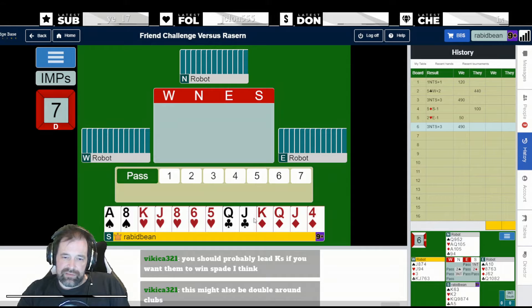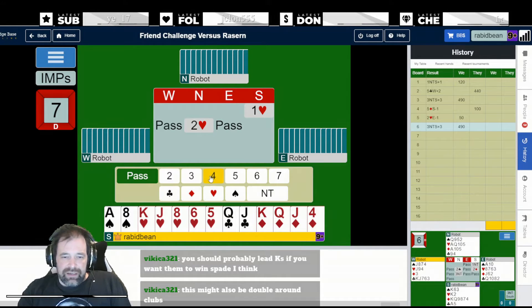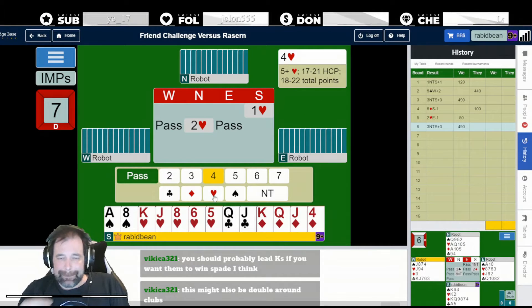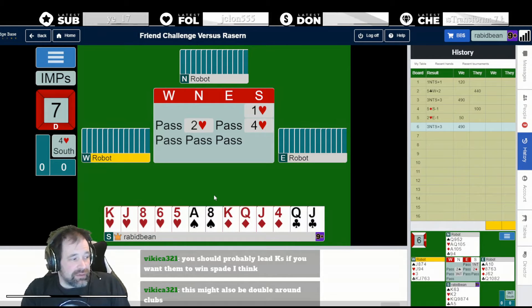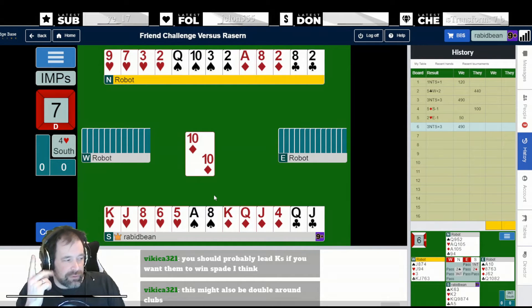Seven, eight, nine, 10, 11 - 17 high card points. This is a bit too good to open a no trump, I think. My red suits are pretty good. I'm going to open a heart and over a spade I might just bid 2NT. Simple raise - count my losers: one, two, three, four, five, six. I've got a 17 count and partner's got enough. I'm going to bid four hearts. For a double squeeze to work, you need an entry in the double suit - you need my hand to keep ace of clubs, both major suits stopped in the north end, and the squeeze card in the north end.